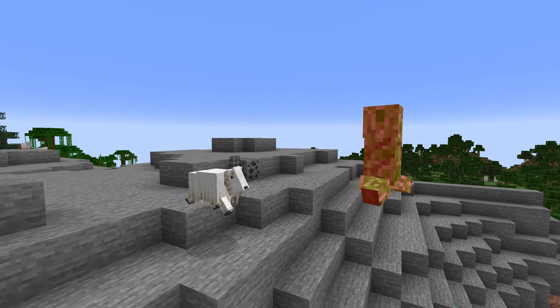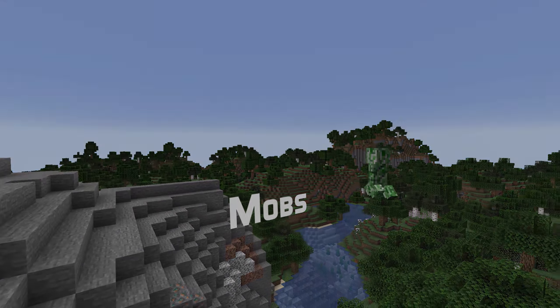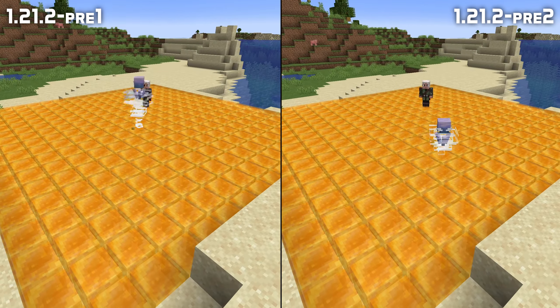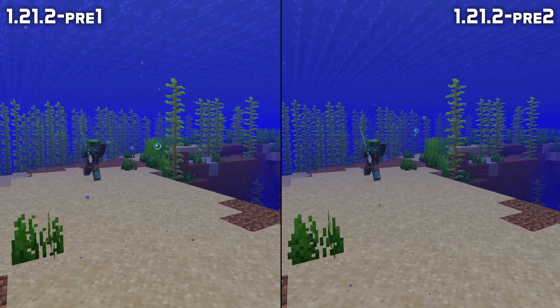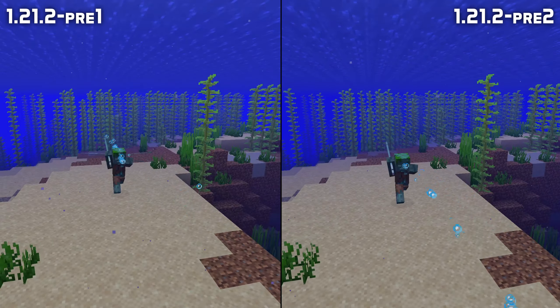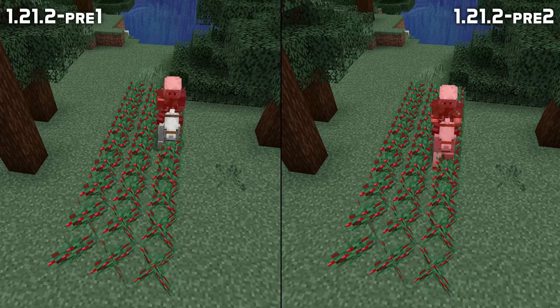In mob news, mobs now get lit on fire consistently when they take damage from a fire source. Breezes now jump higher if they have jump boost and can no longer jump off of honey blocks. Their idle animations now match those on Bedrock Edition. If a drowned throws a loyalty trident, that trident no longer spins around forever when returning. And mounts now once again take damage from walking through berry bushes.